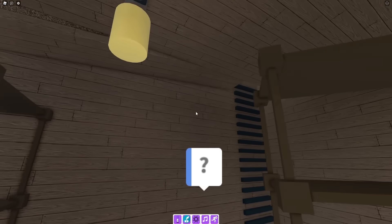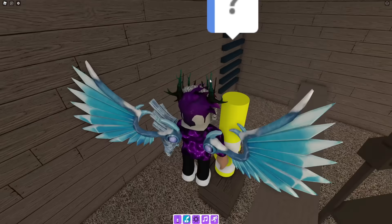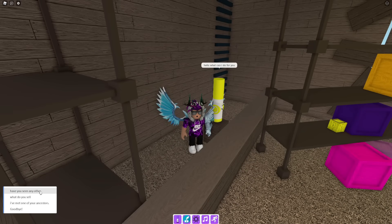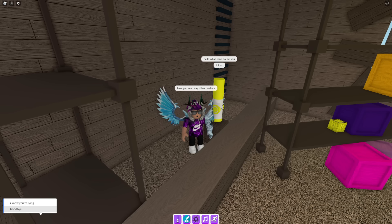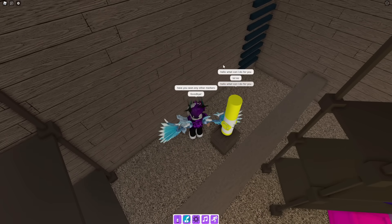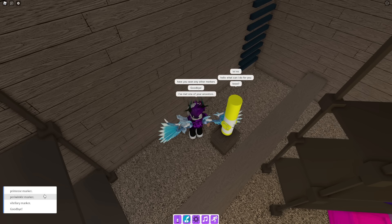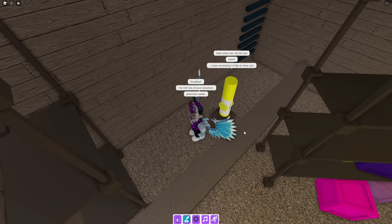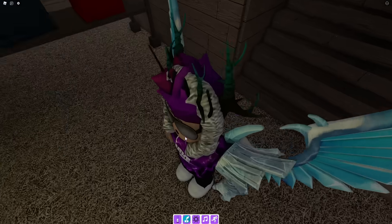First, to unlock the portal, go talk to this yellow marker over here. I accidentally clicked the wrong thing — let's speak to this marker again. Okay, it says: 'What can I do for you?' Select 'I've met one of your ancestors,' and then choose 'Primrose Marker.' After that we'll be teleported into a new room.